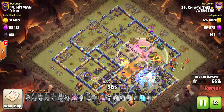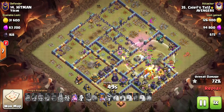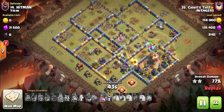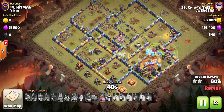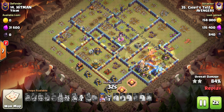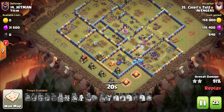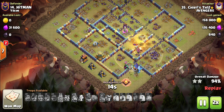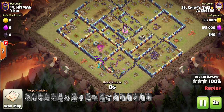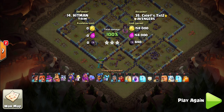It looks like he's got an Ice Golem and a Giant — a couple of Ice Golems and a Giant in the Clan Castle as well. The Town Hall is down, still plenty of troops up, and this base is flushed. Great attack, Chief's Town Hall 12.